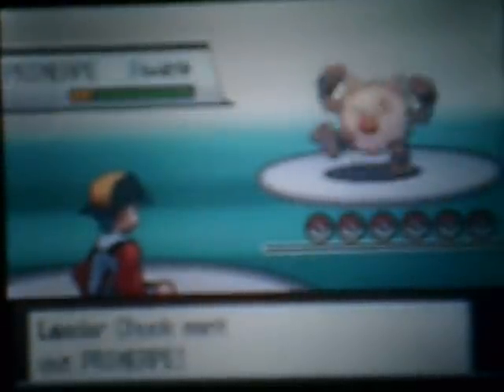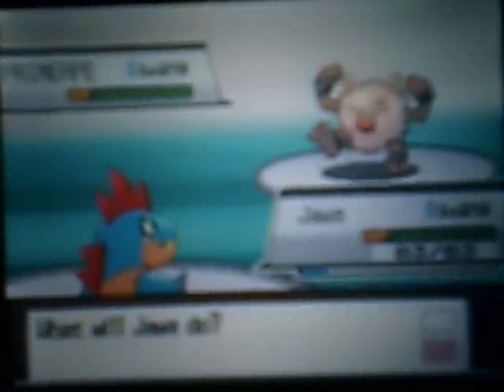He trains every day in the waterfall — I don't know how that can make you that good. Anyway, Chuck is going to start off with his Primeape at level 29. It is a Fighting type with no held item, and its ability is Vital Spirit, which means don't try using Hypnosis. That's why I didn't use my Noctowl — Noctowl has Double Team, Focus Punch, and Rock Slide.